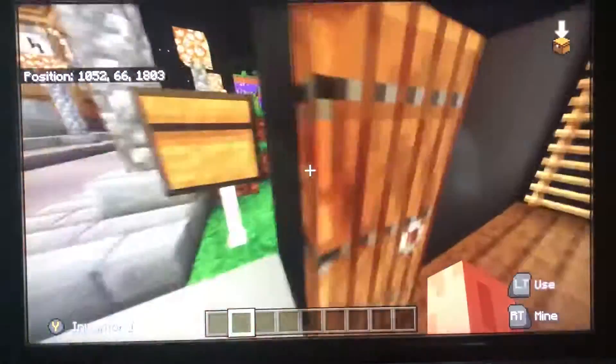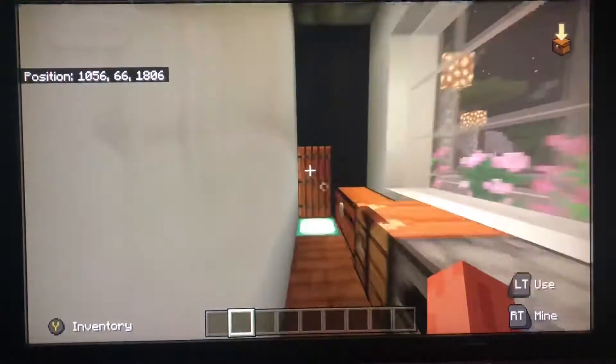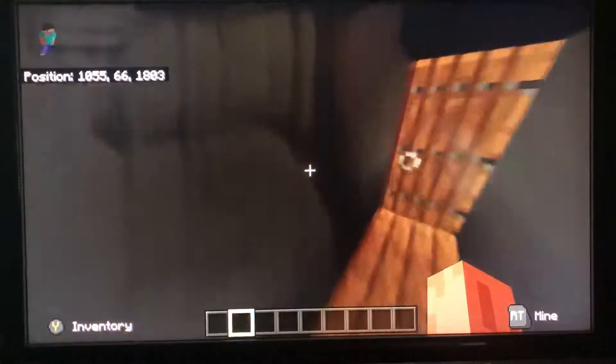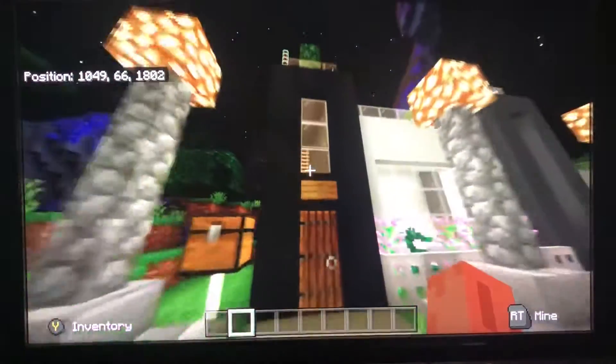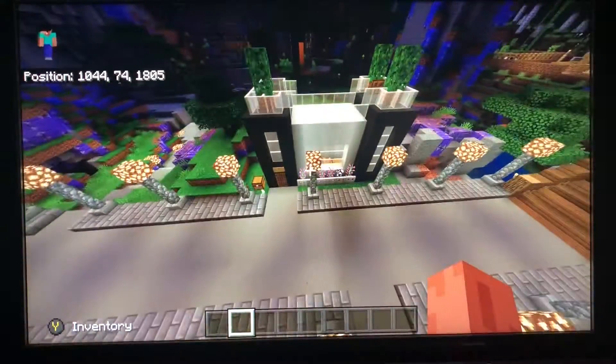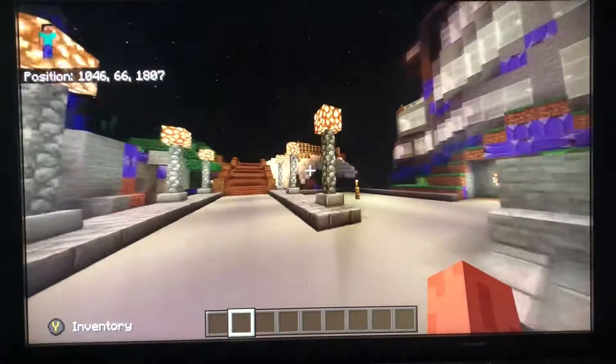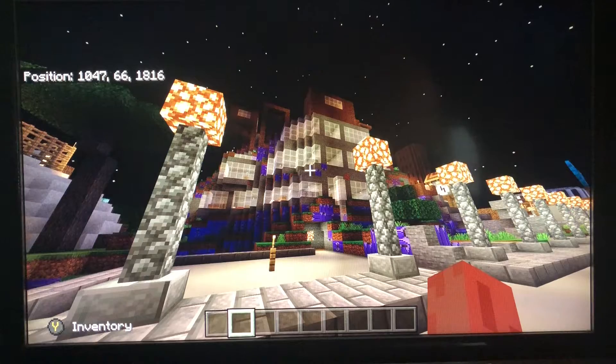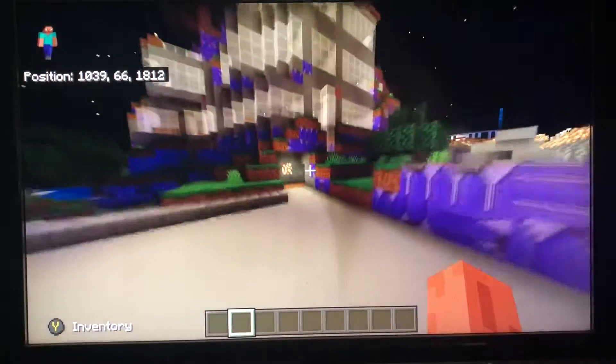Then we got a little building out here. This building isn't that great; the only reason it rates a ten is because you're out here by yourself, not in the middle of town. It's got kind of a futuristic modern style to it. So that's an apartment complex — let's go and explore.